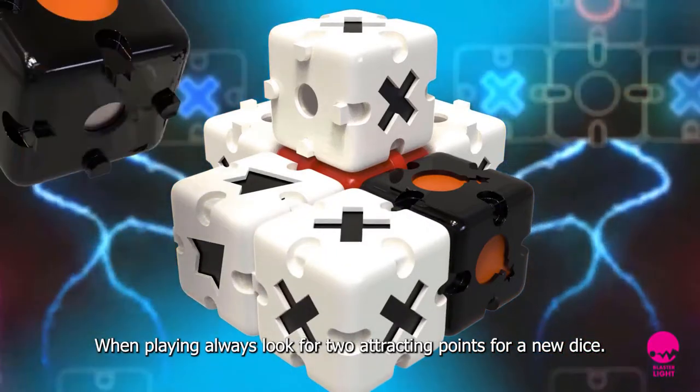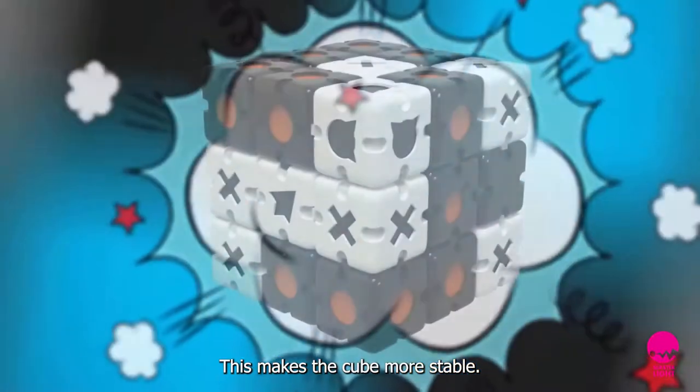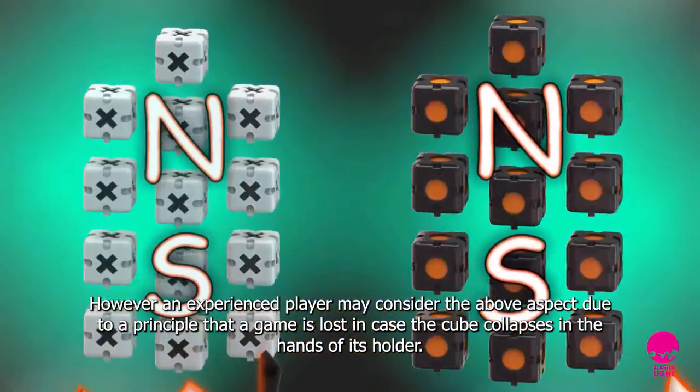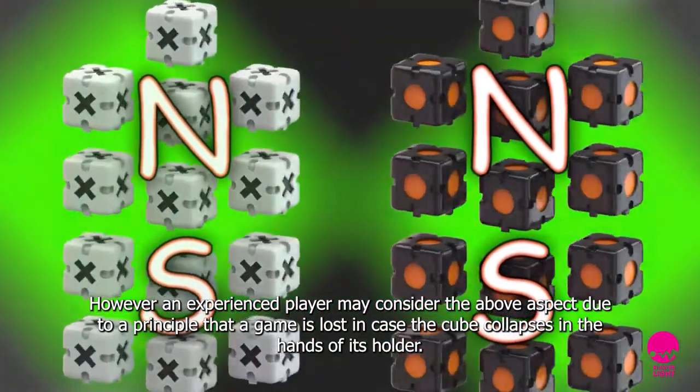When playing, always look for two attraction points for a new dice — this makes the cube more stable. However, an experienced player may consider this aspect carefully, due to the principle that a game is lost if the cube collapses in the hands of its holder.